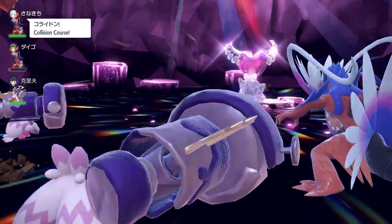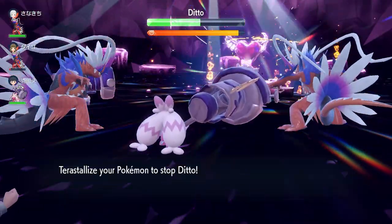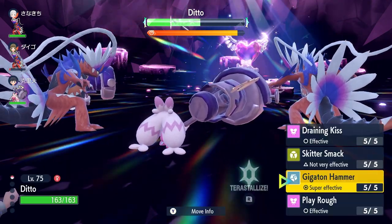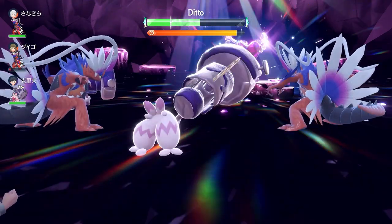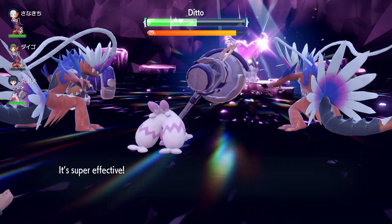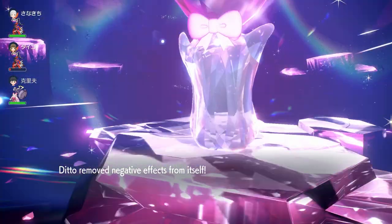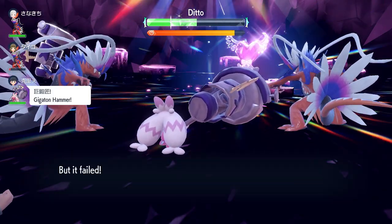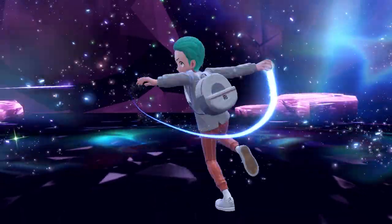While the enemy Ditto is locked into using Transform, your partners who have joined the raid don't need to worry about taking any damage — they can concentrate and unleash an onslaught until it is defeated. Your partners will need decently well-trained Pokémon since the Tera raid Ditto will still be at level 75, but this is a great trick for turning what can be a really difficult raid into a quick and simple one to get a very valuable Pokémon.